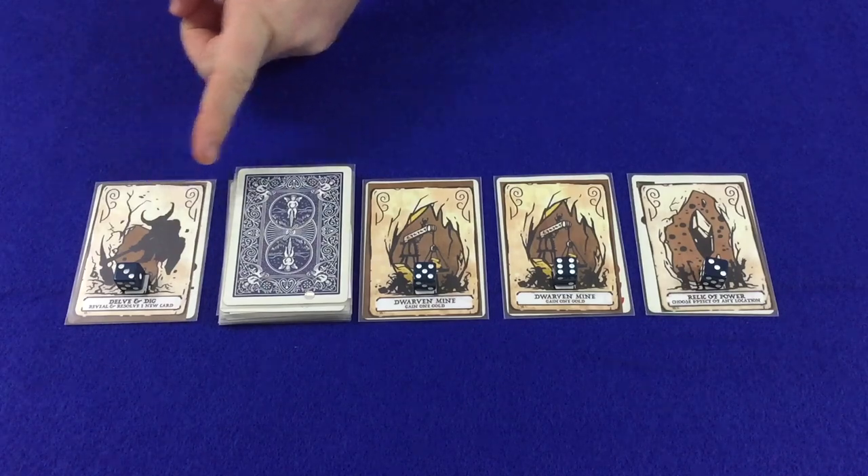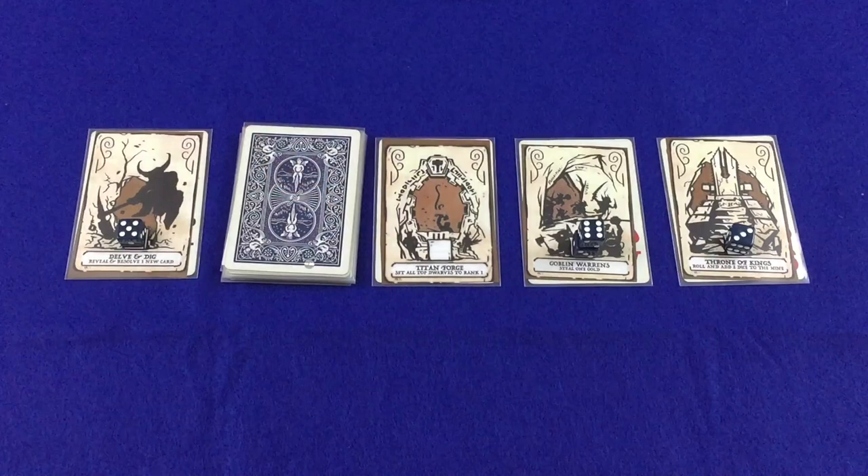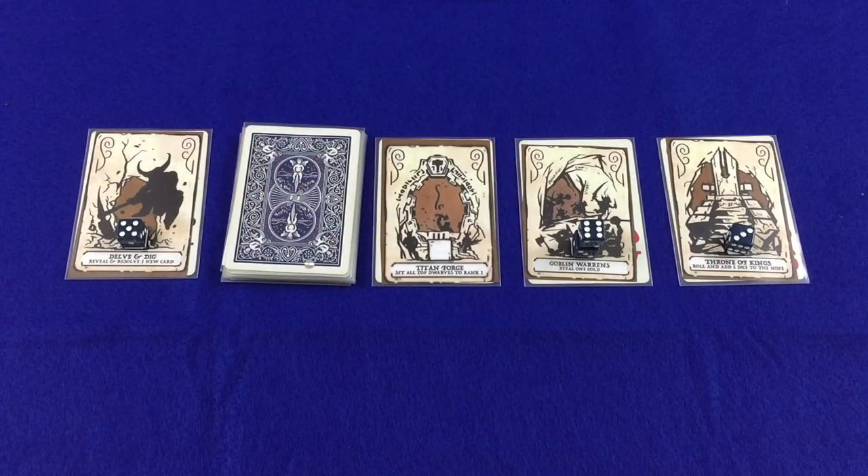It's important to note that a player will never resolve more than one number per turn. Sometimes effects may change the value of one or more dwarves during a dig. For instance, if two threes are the lowest numbers they will resolve, but the Titanforge will activate first and its ability sets all top dwarves to rank one. Regardless of the change in values, the player only resolves the original number she began resolving — since there are no more threes on the board, no more cards are resolved by the player that turn.